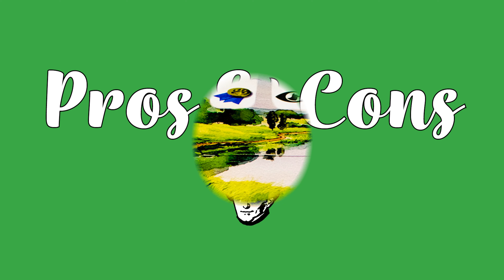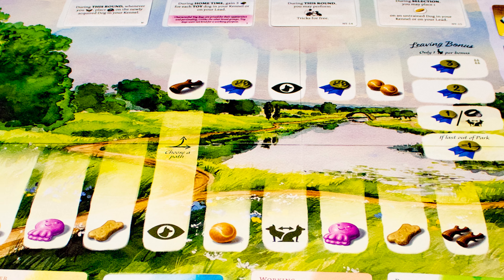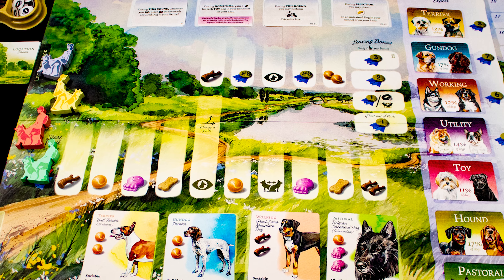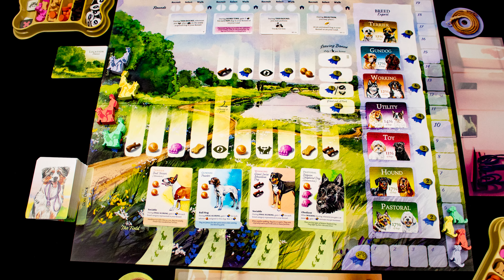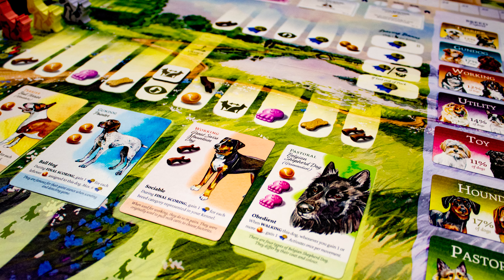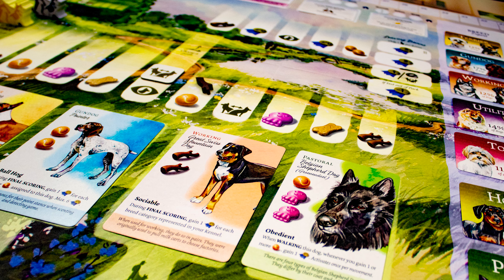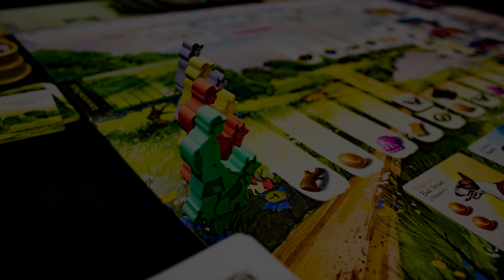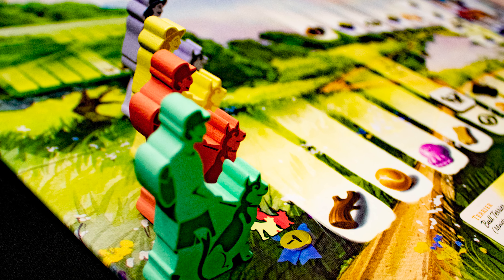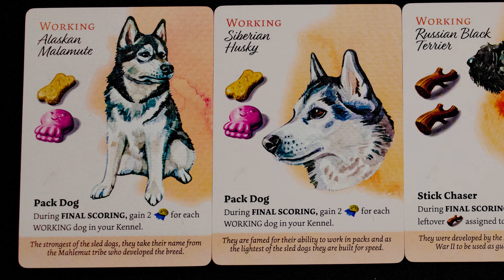Why would you like this game? Dog Park is a remarkably pleasant-looking game with art that is easy on the eye and a core concept and theme that is super accessible. At its core it's a drafting and set collection game that doesn't do anything exceptional or new, but it doesn't really need to. It's pitched as a non-confrontational game for couples and casual gaming groups, and that's exactly what it is — it nails the fundamentals needed to excel in this niche and wraps them up in a beautiful package.